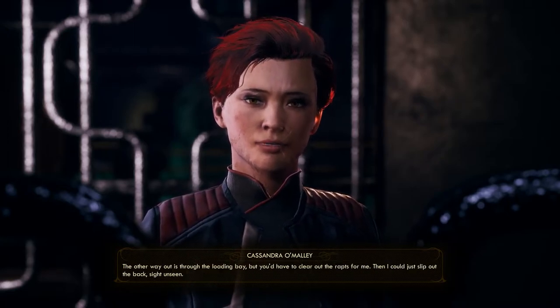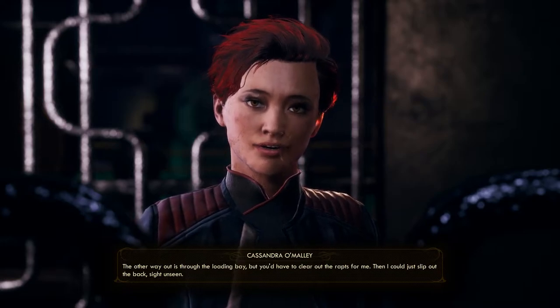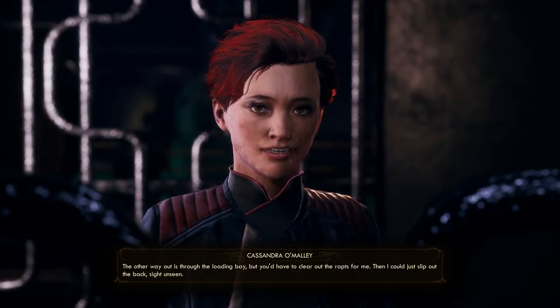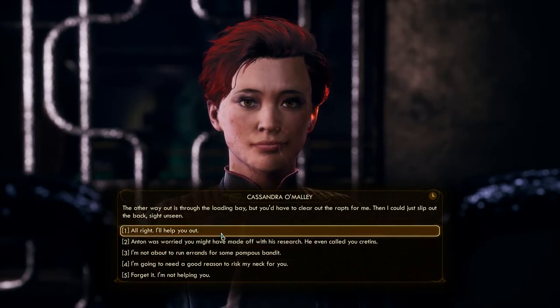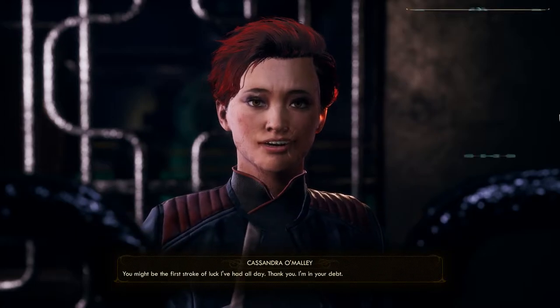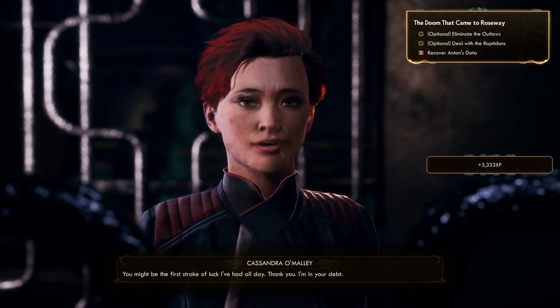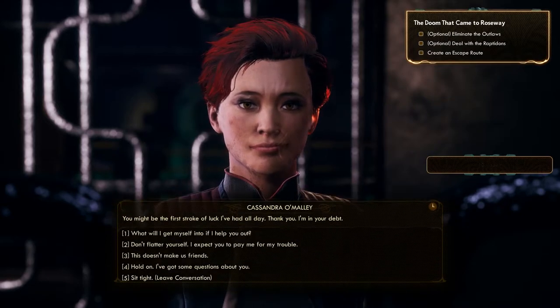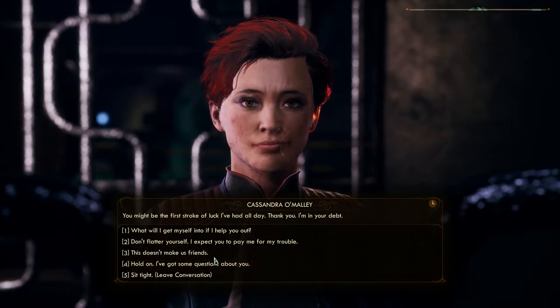Alright, what do you need from me? The first thing I need is a keycard to unlock my door. Then I'd need you to clear me a path out of here. There are two ways out — the quickest is through the front door but Clio security is bottled up in there. If you don't want to shoot them, I suppose you could talk to them. The other way out is through the loading bay, but you'd have to clear out the raptadons. Then I could just slip out the back, sight unseen. Alright, I'll help you out.